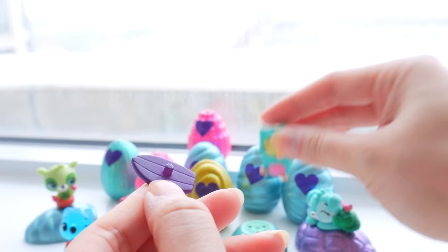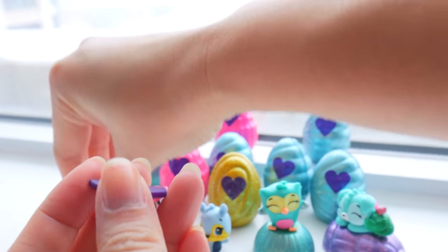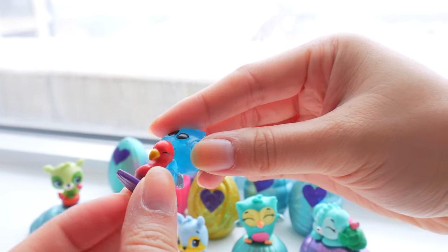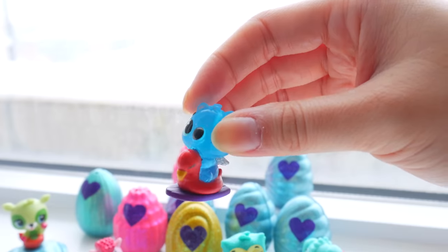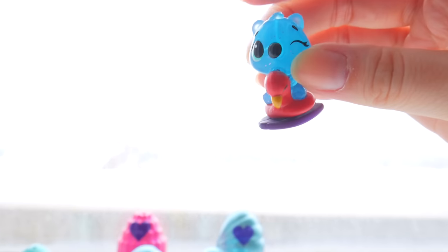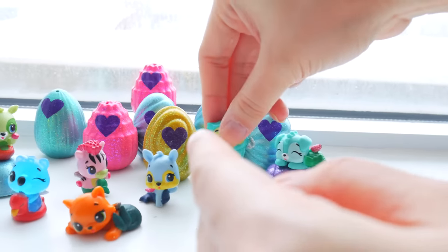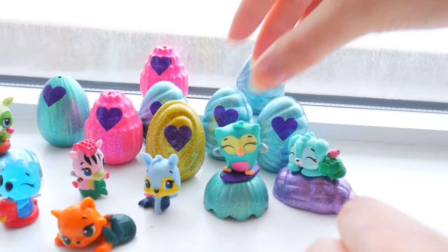These are really cool because you can detach them, take them off, and put them under any Hatchimal. Look at this — it fits! Who says you can't surfboard on your floatie? Our koala is! Cowabunga. Super cool. But this belongs to our owl right now and it's surfing all the way to you.